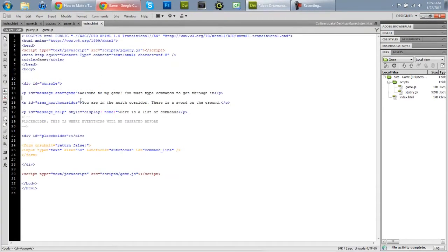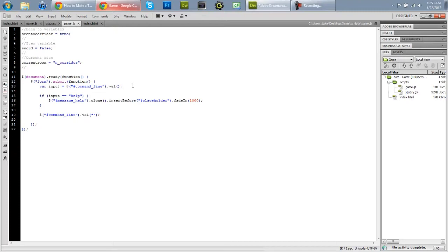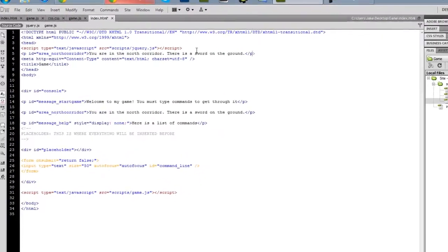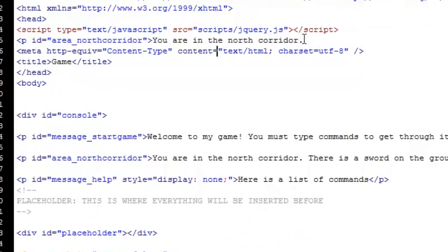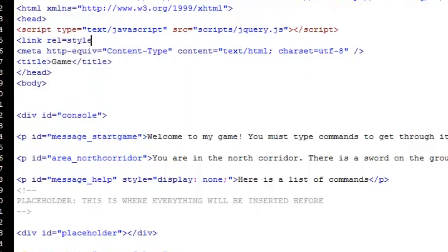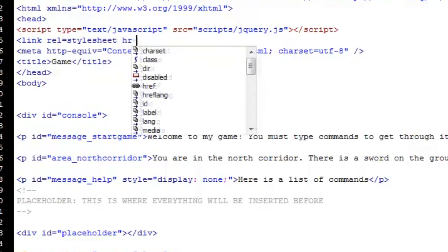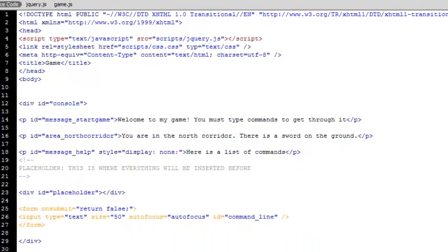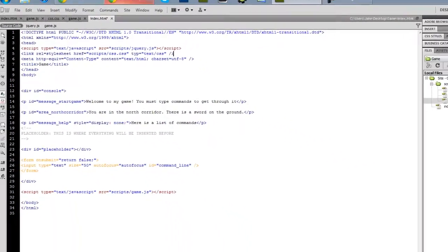So we're going to go to our index and basically say we need to make a new CSS file. Make a new file in your scripts folder, call it css.css. Go to your index.html and add: link rel equals stylesheet, href equals scripts/css.css, and type equals text/css. That should work.